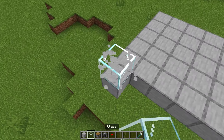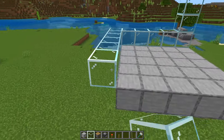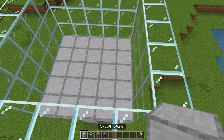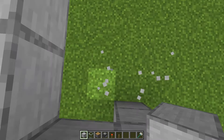Now you want to make a three-high wall around this platform that we've just made. I'm going to use glass because I like to see what's going on inside of the farm, but you can use any block you want — it does not matter. Now that you've got a three-high wall around the platform, go to any one of the four corners and break those four blocks and then drop down here.